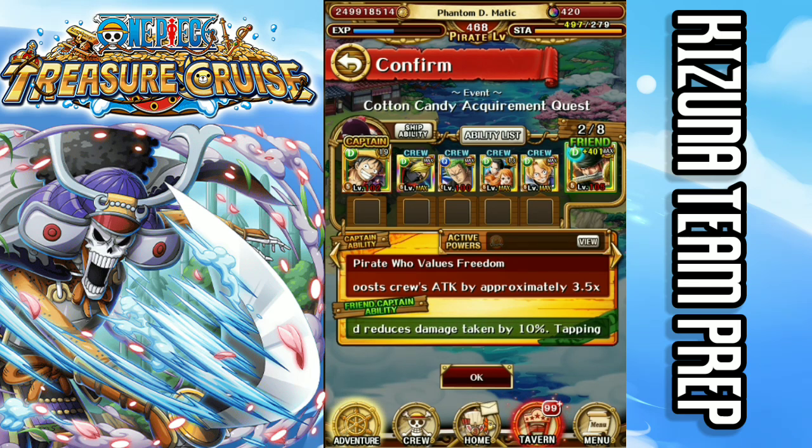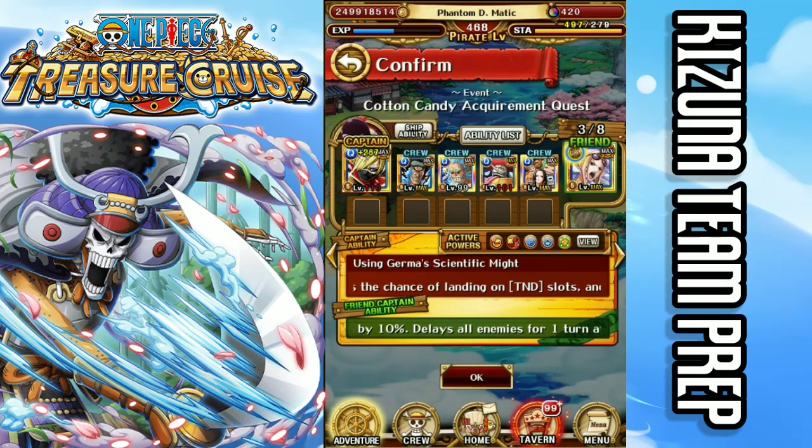Zoro gets rid of the damage threshold on the final stage, so everything else should be a breeze. I'll keep praying this team works — the teams look very scuffed, but this is just a team preparation video. It may be scuffed but when it actually drops we'll improve the teams hopefully. Last but not least is Versus Strength. I don't want to give away too much about what this team does — I'd love to wait until it actually comes out to fully show off how the team works.